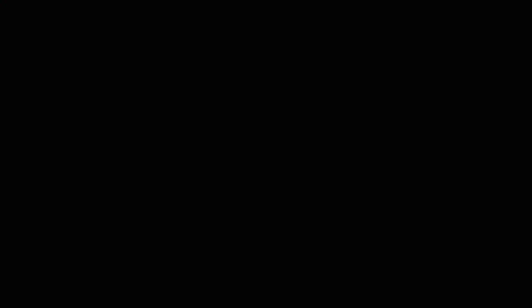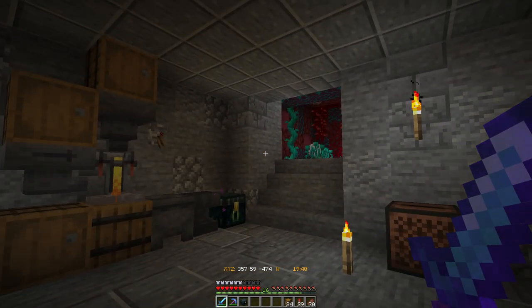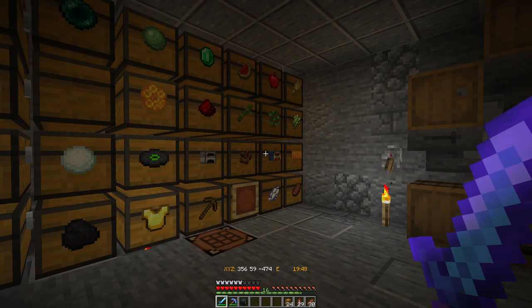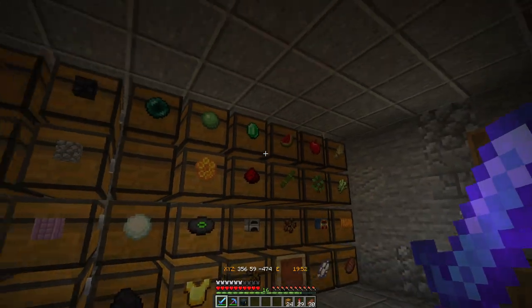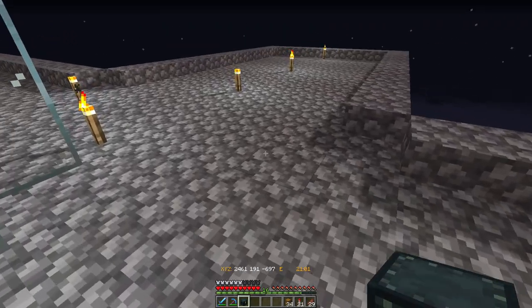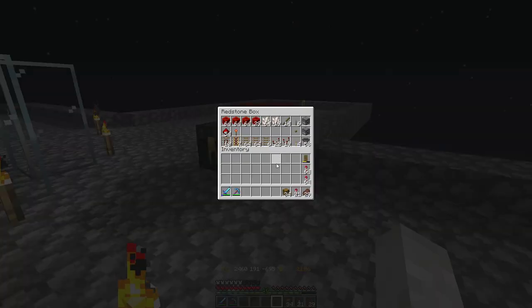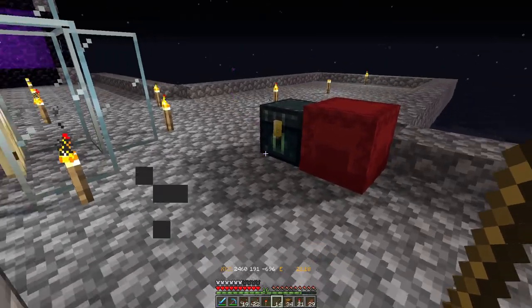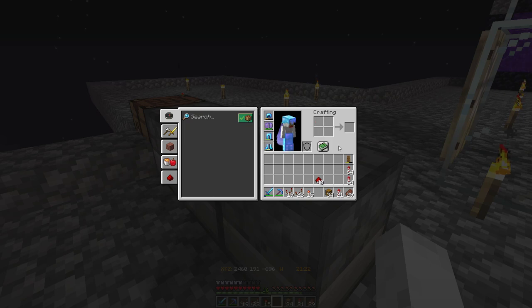A long live stream later. We were pretty busy during that live stream. As you can see, we have got our iron supplies up once again. We actually found a mineshaft over near the spawn of the world and were able to find a lot of iron over there. So now I'm going to make up some chests and some hoppers, go take them over to the farm, and then see if we can get this automated storage system up and running.